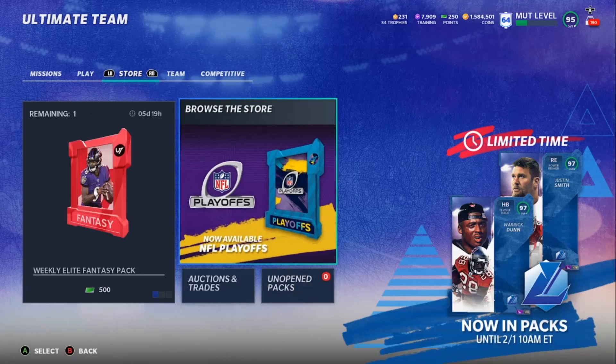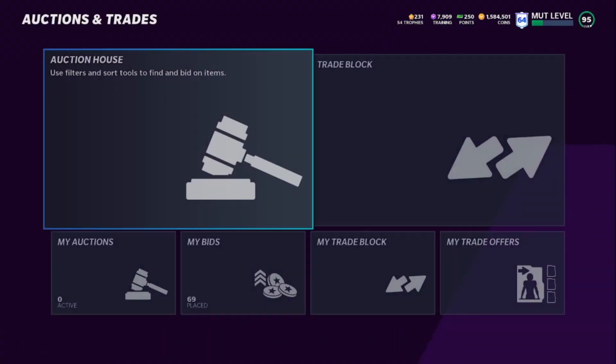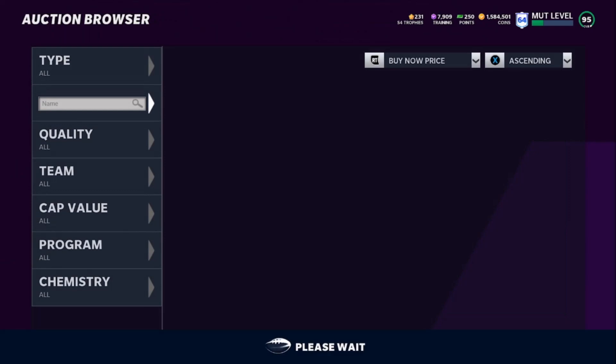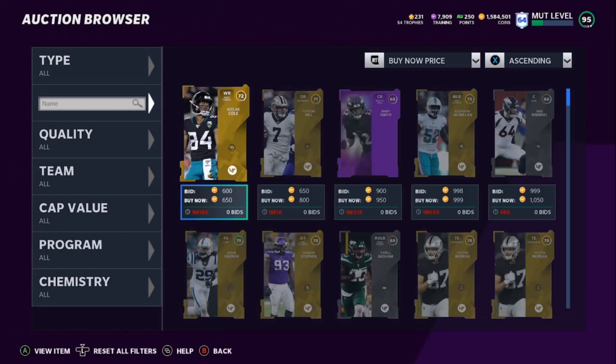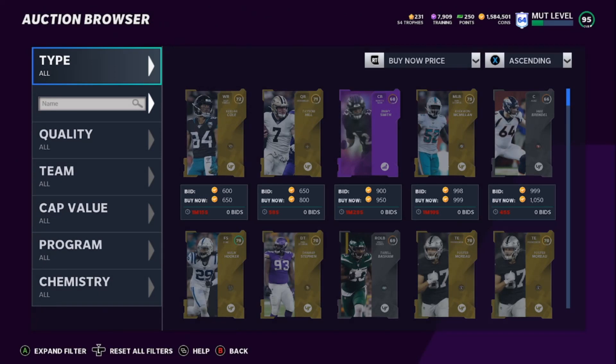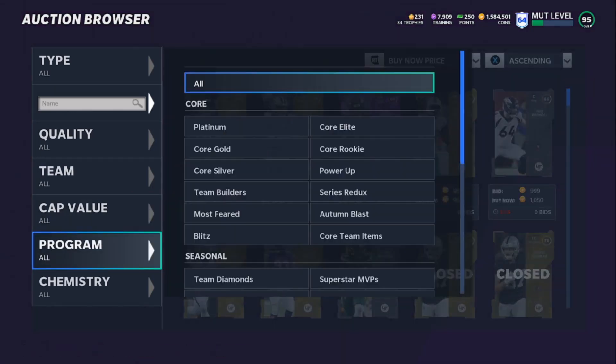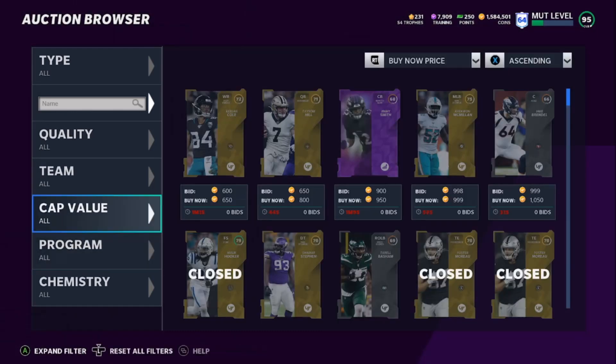Let's get into the method right now. This is going to be a numbers game — it's simple. Come over to the auction house and get training for as cheap as possible. The cheapest training I've been seeing is 91s — you can get them for around 35k to 40k. You want to be right around that 36k to 37k mark. Get six 91s — obviously if you find something cheaper, even better.